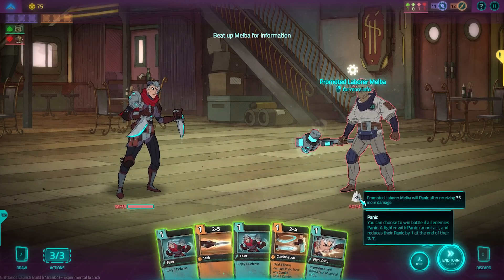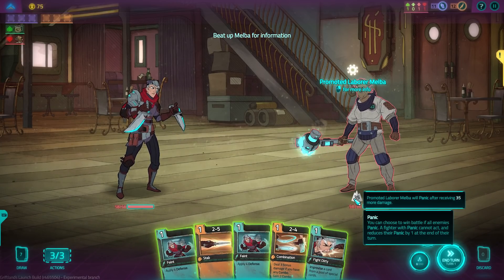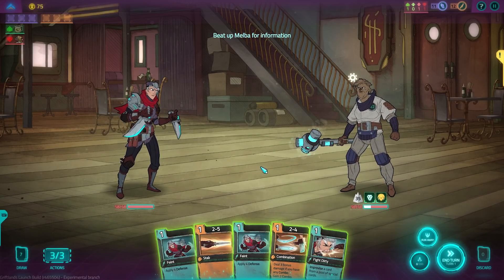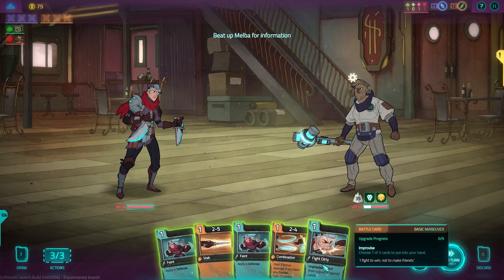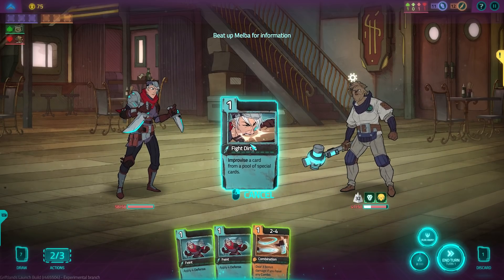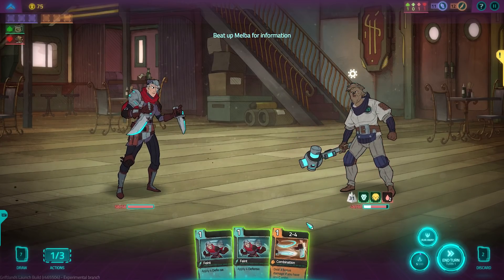Melba has 50 HP. Promoted laborer Melba will panic after receiving 35 more damage. Mind you, we don't necessarily have to kill — we could beat her down to 35, at which point she will panic, and we can allow her to flee or finish the job if we want to. Right now she's applying a status effect next turn, so we are free to just stab away. We also have Fight Dirty — improvise a card from a pool of special cards. Let's do a stab first — got a three, not bad. And since we're going for the combo last, let's do the 530: gain one power, expend, apply two bleed, and draw two cards. I'm always a big fan of laying in those status effects, so we got some bleed in there and some combo building as well.